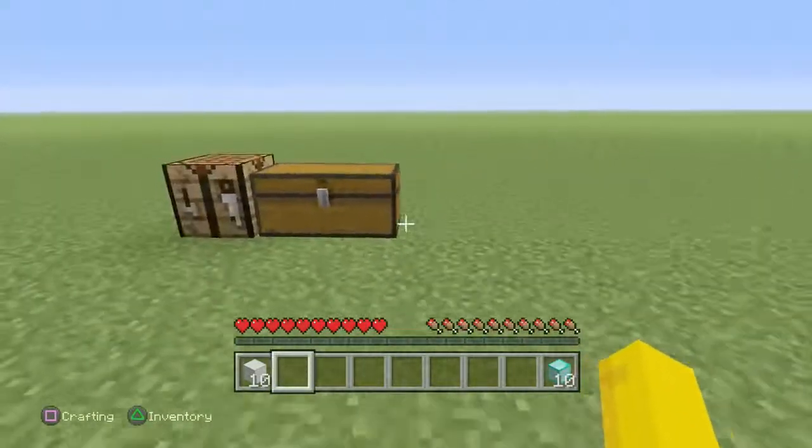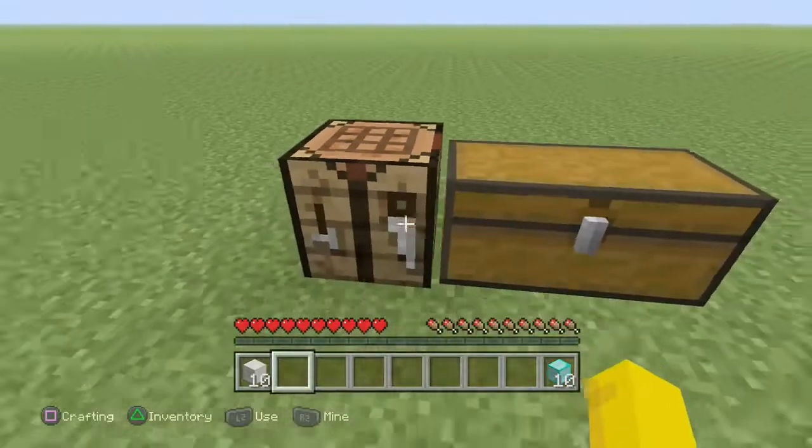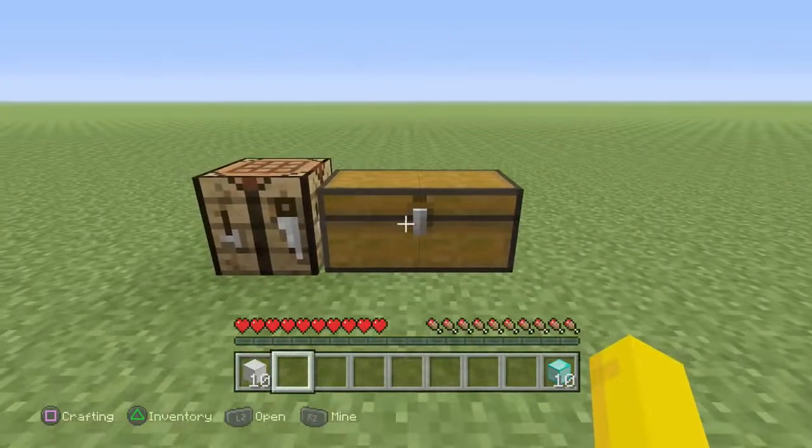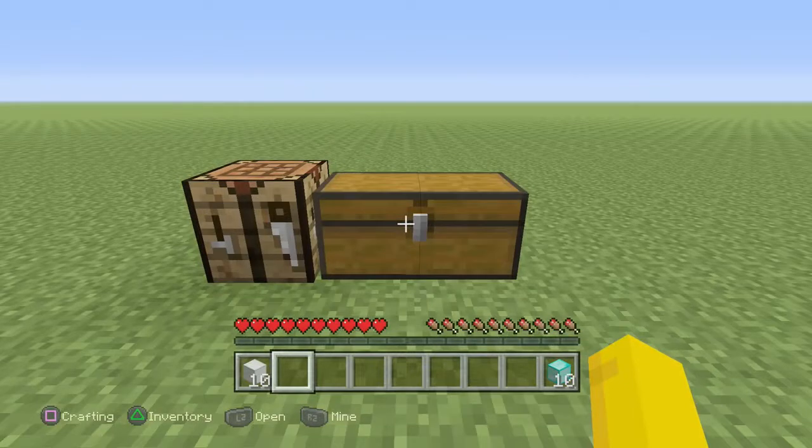So you're asking like, what do we do with the block of iron? As you can see, I have a chest in front of me. This is what you're going to need — a chest in front of you just to do the glitch.